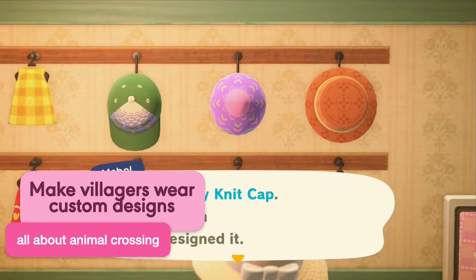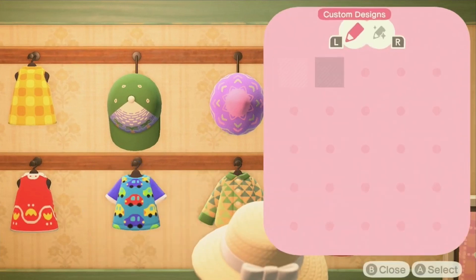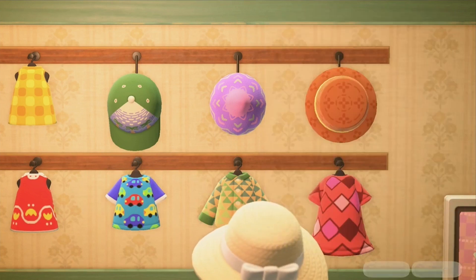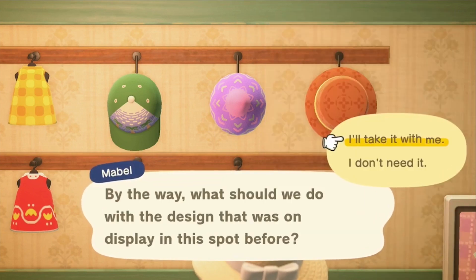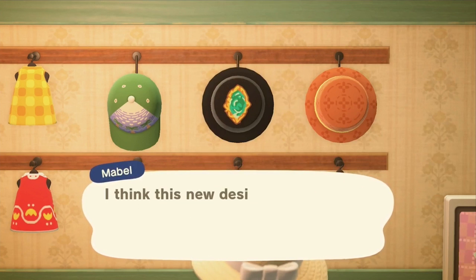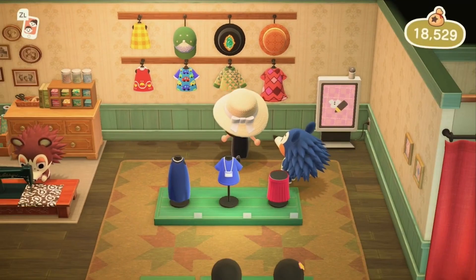Have you noticed the clothes hanging on the backside of the Able Sisters' shop? If you ever designed a custom clothing, you can actually hang those there for display, and this also allows villagers to wear your designs. But if you're not fond of designing in game, you can also have a designer friend visit your island and have them post their own designs in your shop.